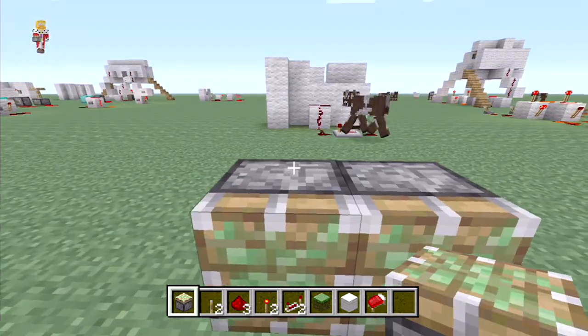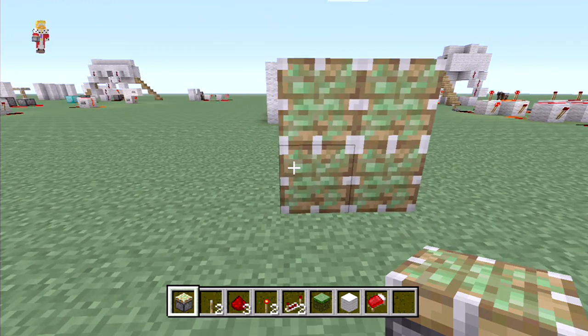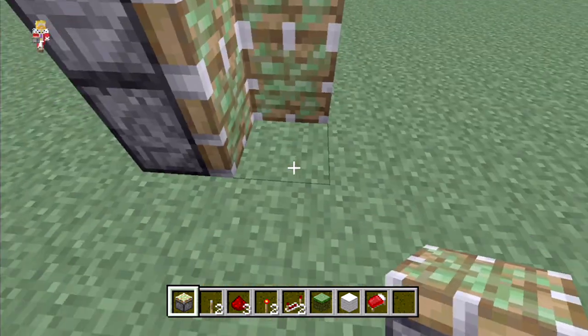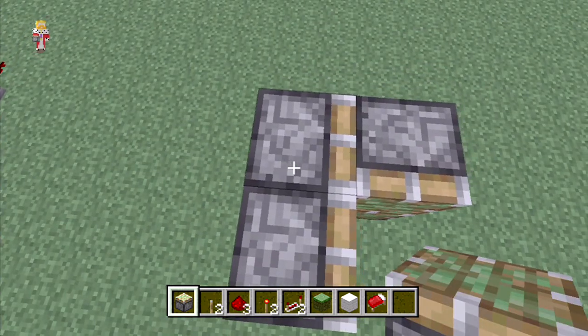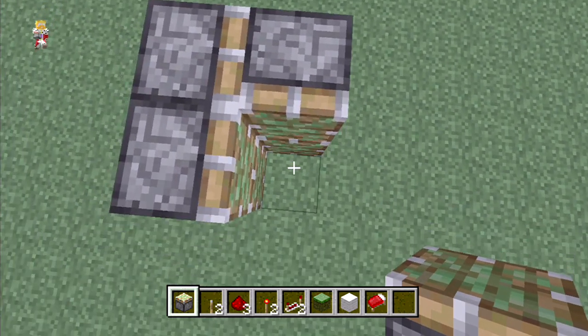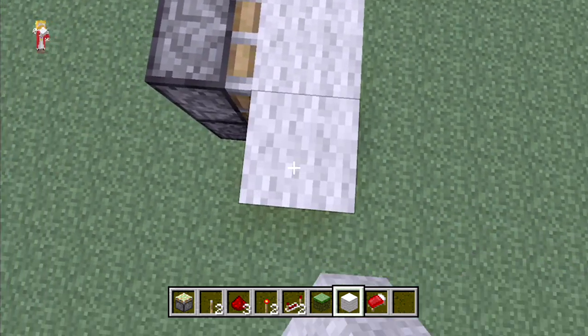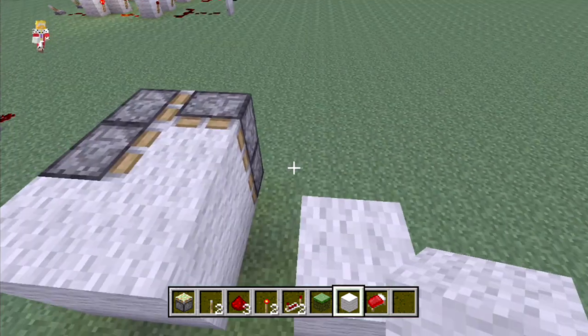Stick your four pistons — not two, four — like that and then these like this. Because these pistons push this block, these two pistons and these two pistons push these two blocks over, so your doorway is going to be there.